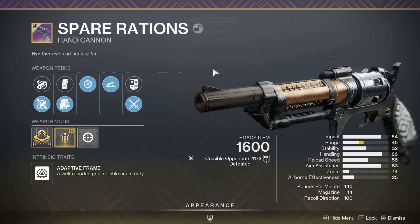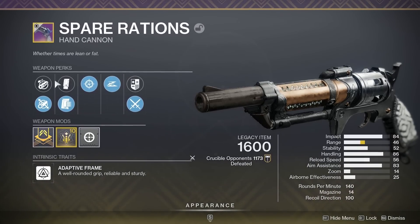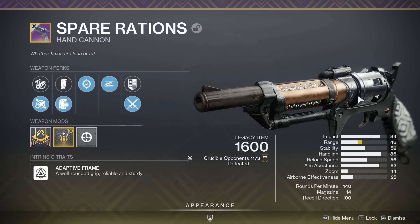I'm pretty sure that this gun will be back in the game at one point, and if they could add it with the old perks or even new perks like keep away, it would be amazing. Imagine keep away rangefinder with ricochet, full bore, and range masterwork. If you could get the range up to 80 with all the same stats, it is going to be the best hand cannon in the game again.